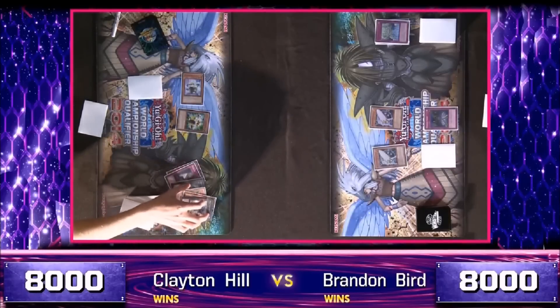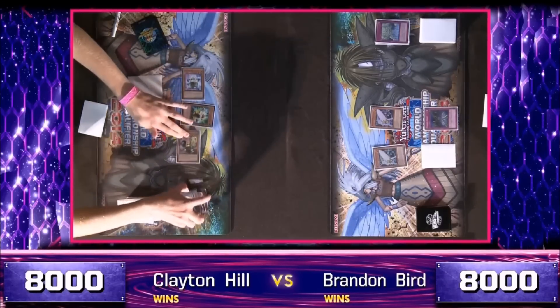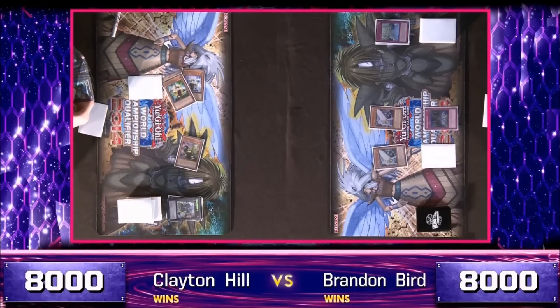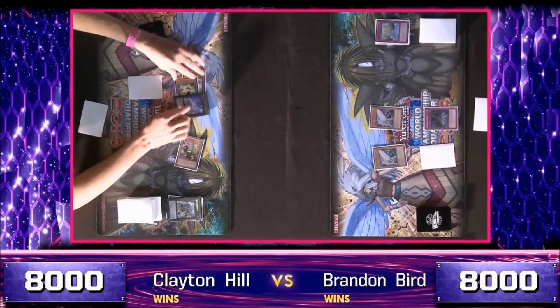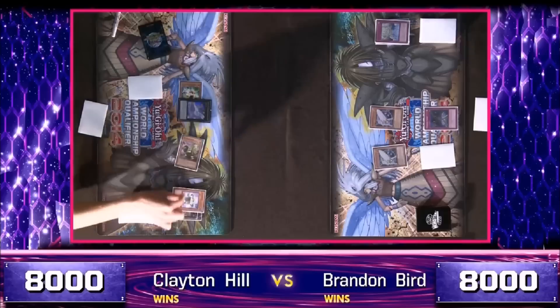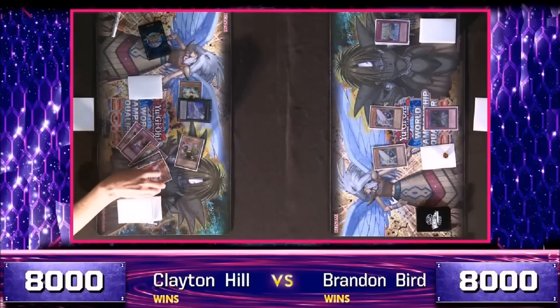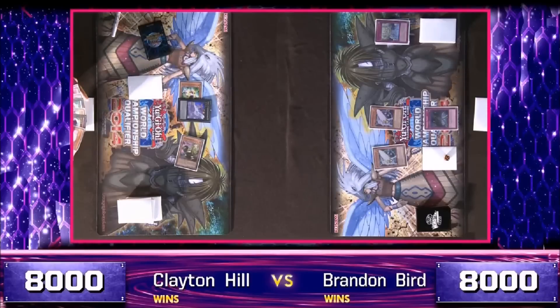But now Hill can't match up. He's going with Geargia Armor and a rank three. Soul of Silver Mountain can lock down that last spell or trap card for as long as it's face up on the field. That's smart if it sticks. And it sticks — no chain, no response, nothing. It sticks.